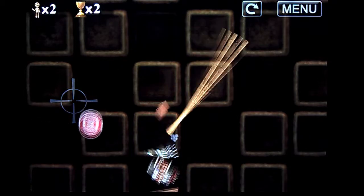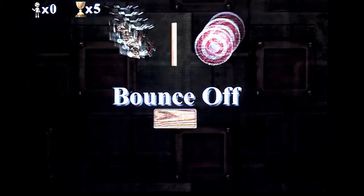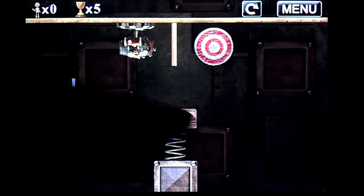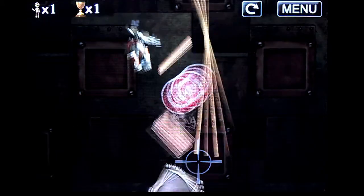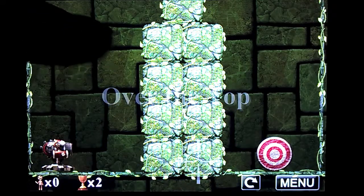Of course you can perfect your shots and increase your score with fewer shots, but there's no pressure of competition. For example, the bounce-off level is the exact same thing as in the first game, except with different colors and graphics, where you shoot and the ragdoll is bounced off from a spring mechanism.